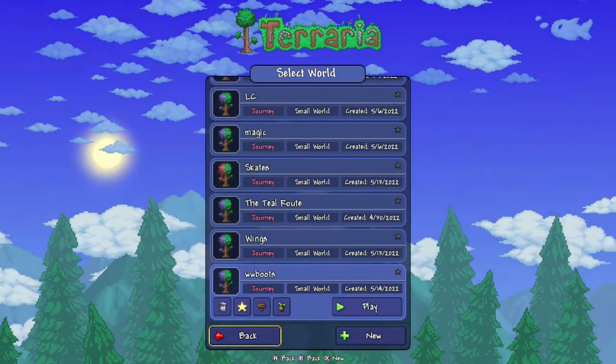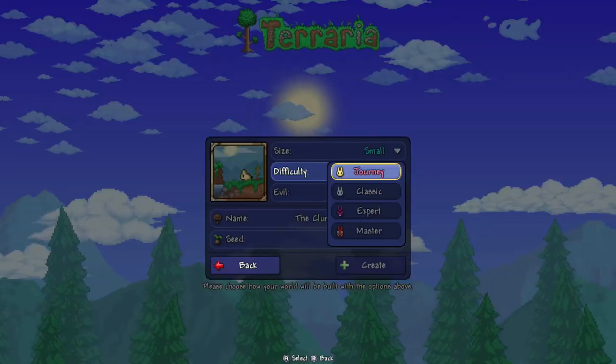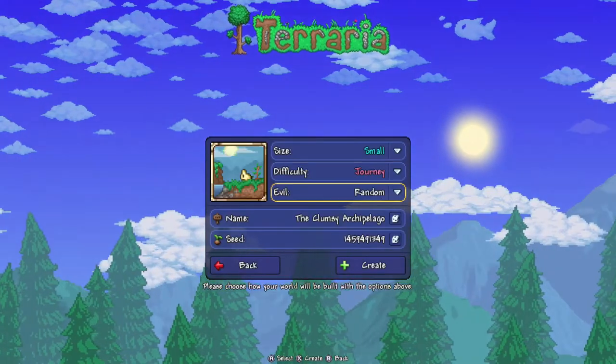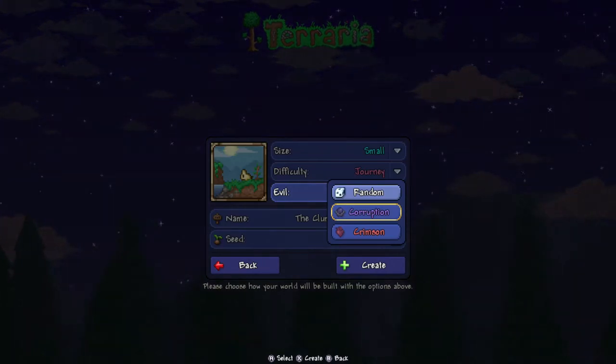Let's go to create world. The size of the world has got to be small — not medium, not large. It's got to be a small world, or it won't work. Difficulty can be anything you want: Journey, Classic, Expert, and Master. The difficulty does not affect the seed. The evil of the world has to be Corruption — not Crimson, not random. It has to be Corruption, or you'll get a different world, or you'll get a 50-50 shot. Nobody wants that.